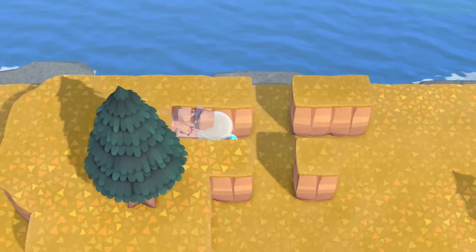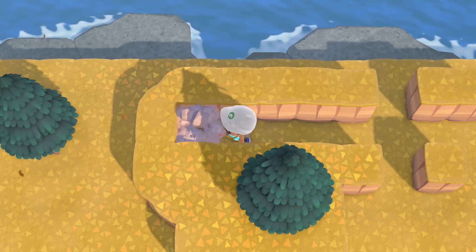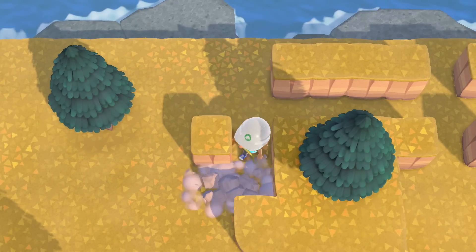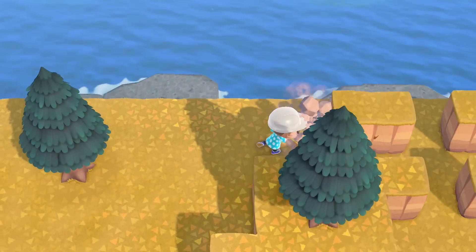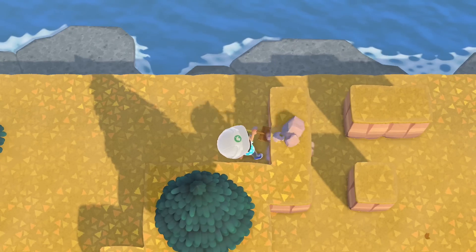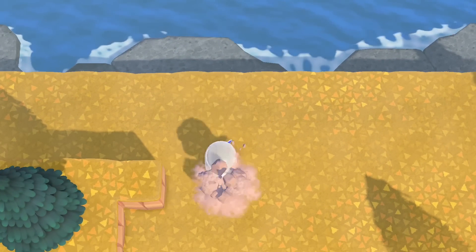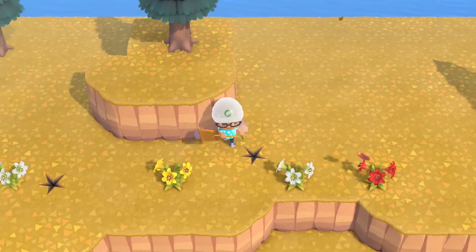Things like getting certain bugs to spawn — there are little glitches and tricks you can do to flatten out mystery islands to farm scorpions, for example. I don't know how many people remember scorpion farming back in the day. When you think about a lot of the things we were doing when this game first came out — scorpion farming, finding rare items like the cutting board — the cutting board was such a hot commodity when people found it on their island.